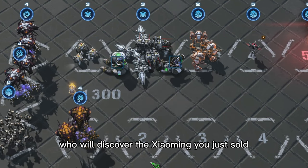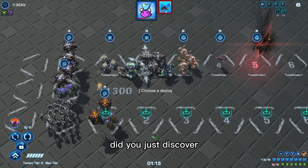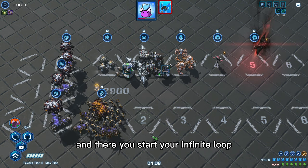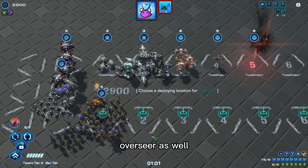Just enter and sell Xiaoming, and then enter your Overseer, who will discover the Xiaoming you just sold — that means you're doing it right. Then enter the Xiaoming you just discovered to copy your Overseer, and then enter the Overseer you just copied to discover another Xiaoming. That's how you start your infinite loop.